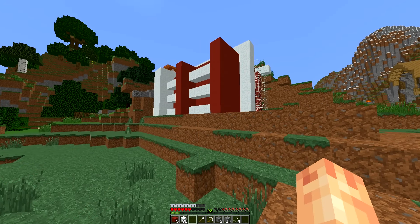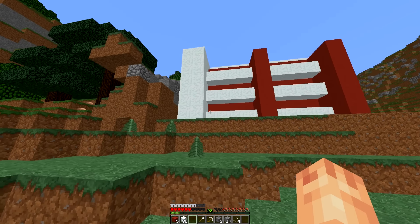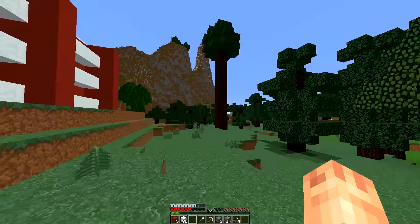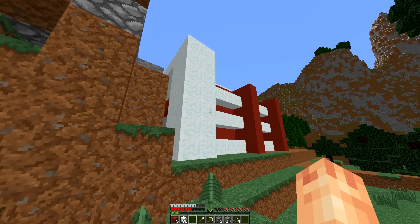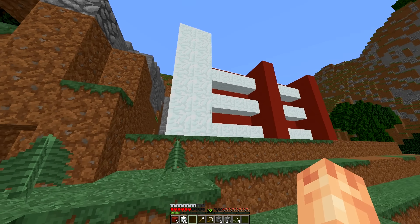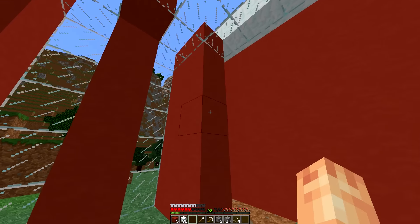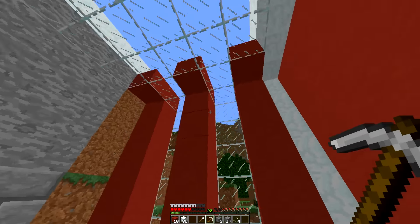There we go — the outside of our KFC is done! It doesn't look too bad. Obviously you couldn't see the time lapse that well because I chose an absolutely awful angle — looking back at the footage I was like, yeah, you couldn't really see a lot. But this is what it looks like from the outside. I definitely think it will look better with quartz, but for now we're using snow until we get more resources. We also need to sort out the inside and the entrance.